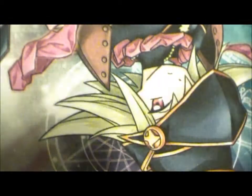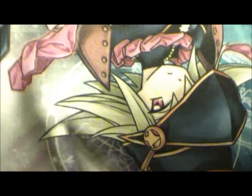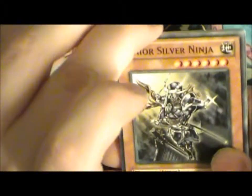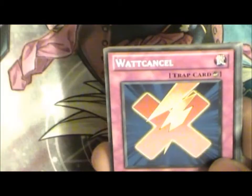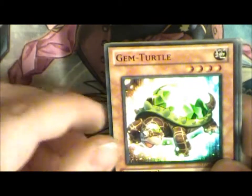Put them over there and let's go to the Photon Shockwave pack. Senior Silver Ninja, Mirror Mail, Evolutionary Bridge, Botcanso, Deep Dark Trapple and a Gem Turtle.